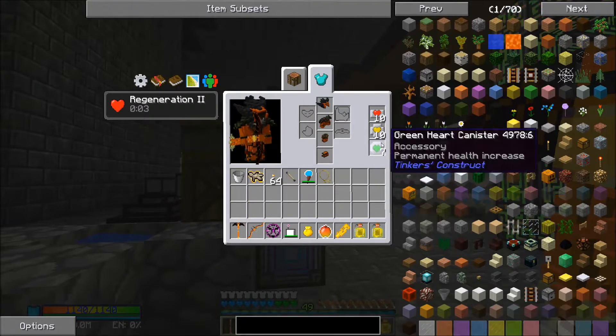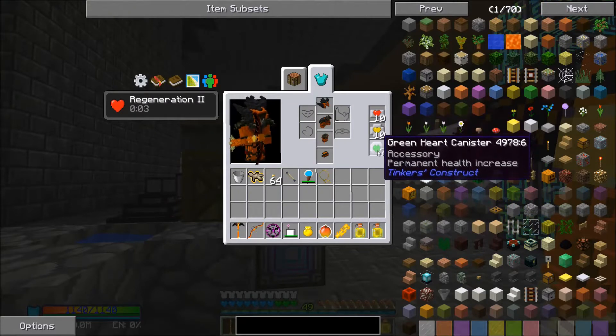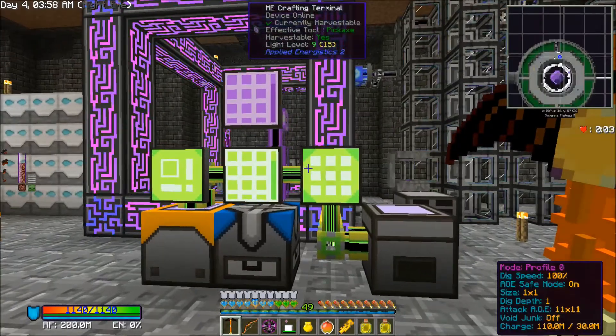I also upgraded us so we've got seven Green Hearts now. I just got tired of killing the Ender Dragon. If we have some issue, I really don't see the three Green Hearts making that huge of a difference.